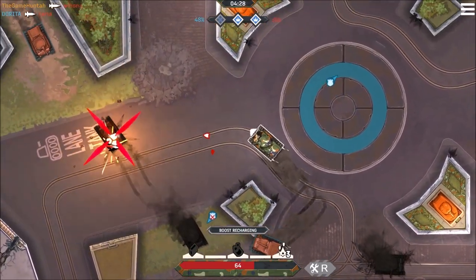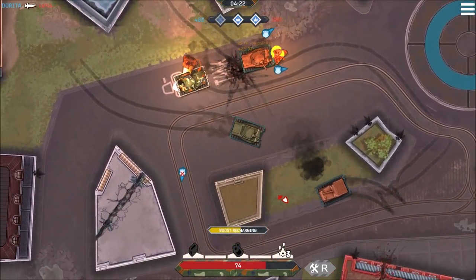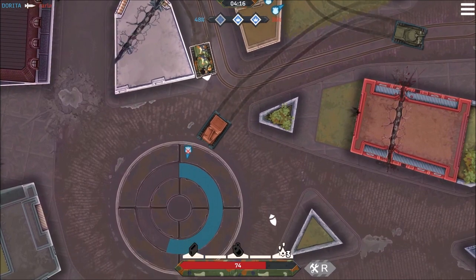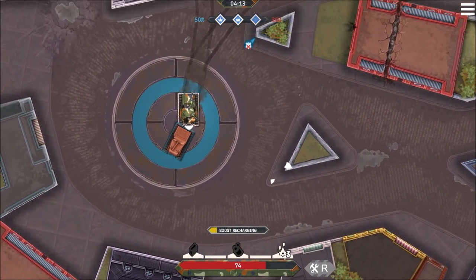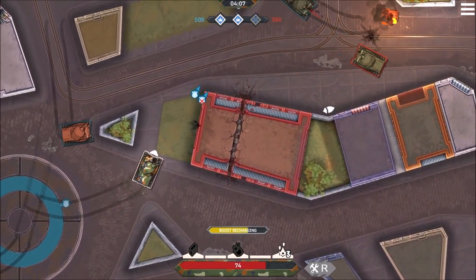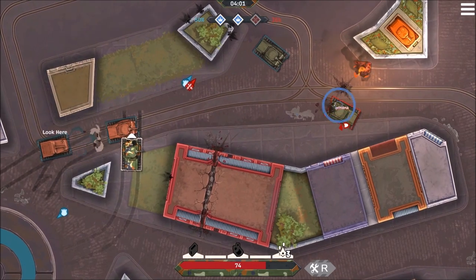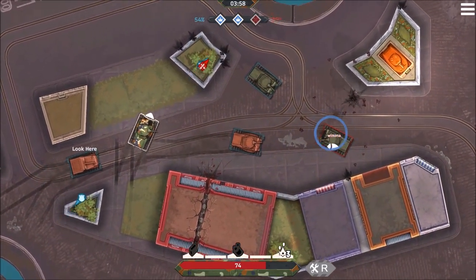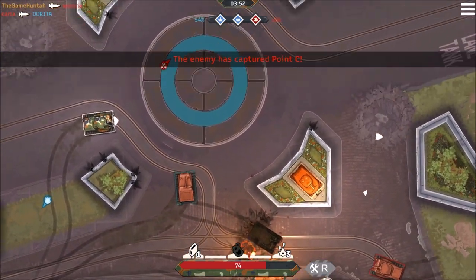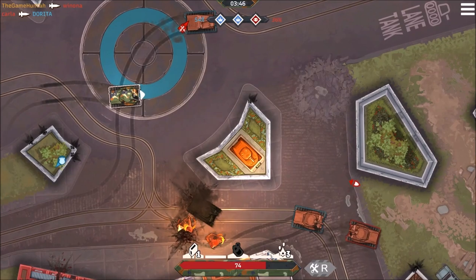In one-on-one battles, always take advantage of the map. You're going to see different walls and obstacles — use those to deal damage to opponents and also to defend your vehicle. You can also use the booster and speed to push your teammates so they can move faster. As I mentioned before, teamwork is essential. It's not the same as a one-on-one battle — right now we're moving together as a pack, like wolves, searching and attacking new prey.